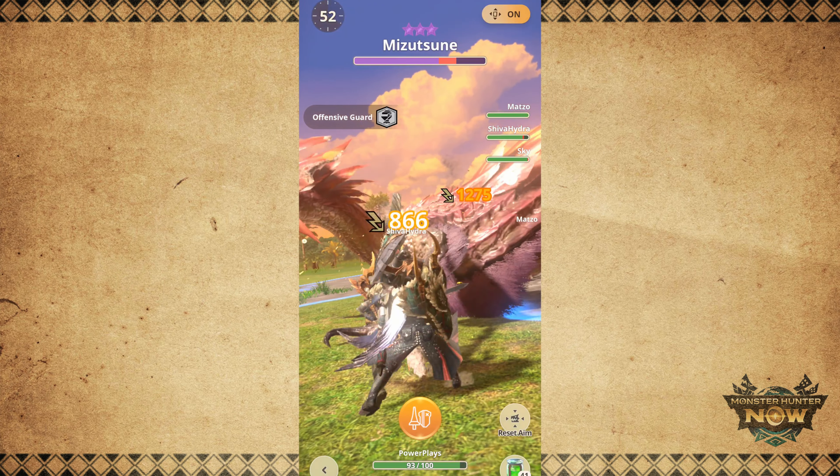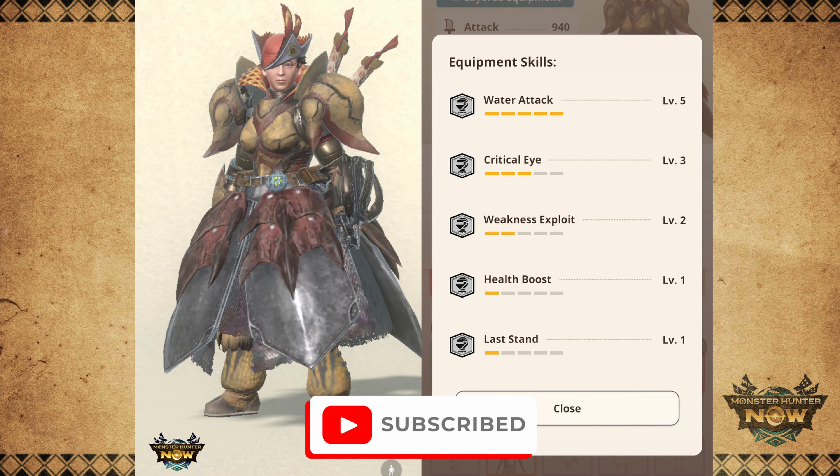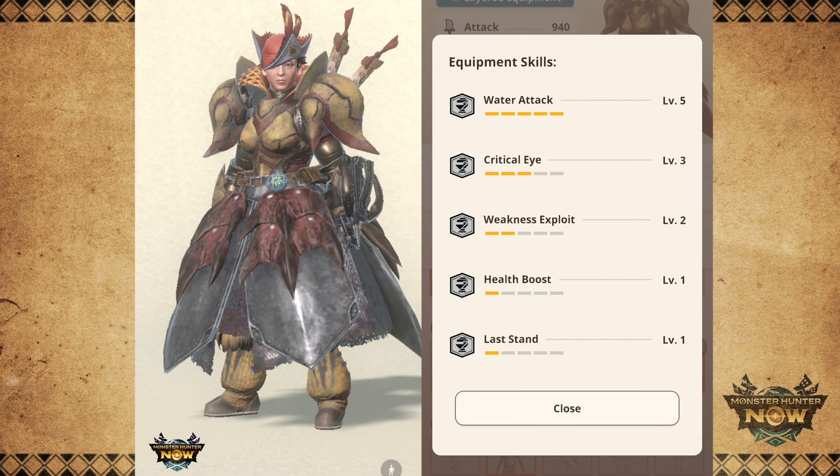This is the Water build I'm currently using for my Mizutsune Dual Blades. I have equipped the Coral Pukei Helm, Jyura Mail and Vambraces, the Pink Rathian Waist, and the Jagras Legs. Overall my build has Water Attack 5, Crit Eye 3, and Weakness Exploit 2. I managed to get an extra point of Crit Eye on my Pink Rathian Waist, that's why I have Crit Eye Level 3.